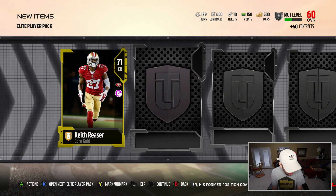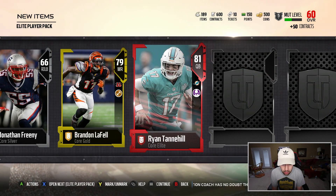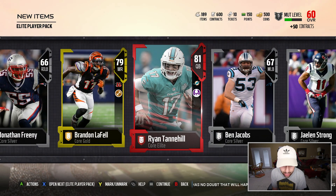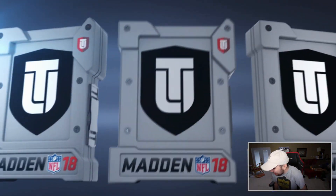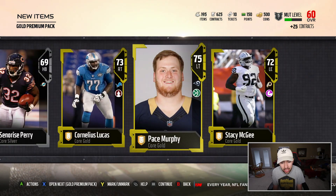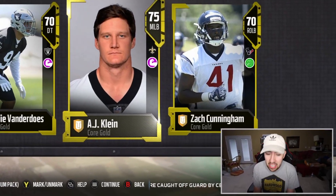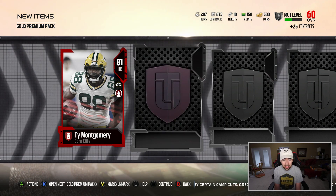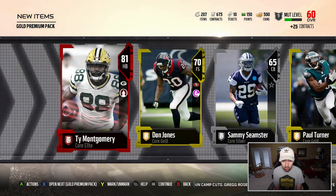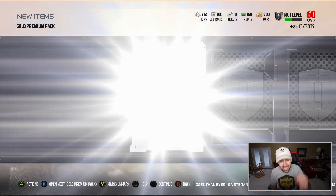Hopefully we can get something nice here. We got a quarterback — we got Ryan Tannehill. I'll take that. 13 packs left. Madden 18 is brand new, a lot of people saying the packs are really good, but it doesn't look like it so far. Packs have not really been that nice. We got a Ty Montgomery — I actually really like Ty Montgomery. He's one of my favorite running backs in the game. Definitely a pretty good pull right there. Offensive weapon, I will take it.